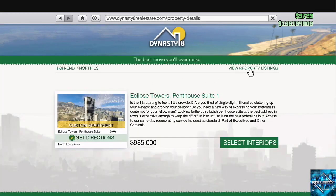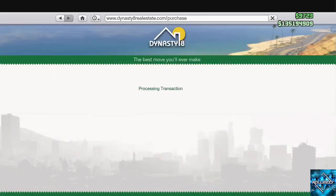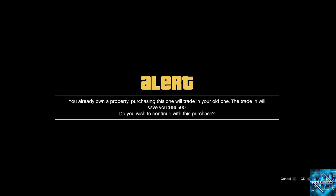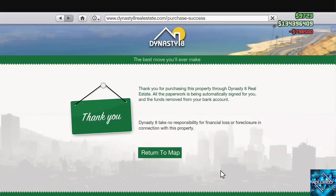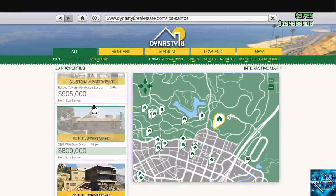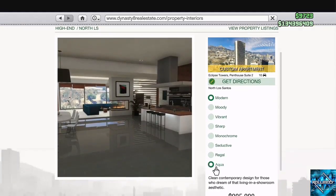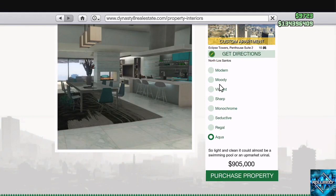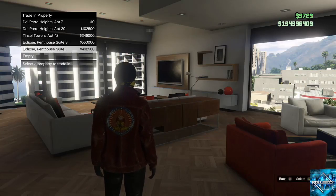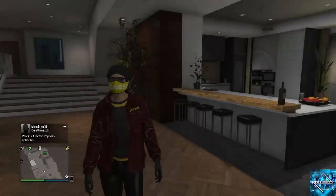Now I'm buying the second most expensive apartment for $985,000 — interior does not matter — and I'm going to put this one in slot five. And now I'm going to return the map and purchase the third most expensive. They're all the Eclipse Towers, basically — the three penthouse suites. This one's over $905,000. You literally don't have to put anything on the interior. I'm putting that in slot six. So that's the setup for your second character — this is your second character that you're buying the expensive apartments on.